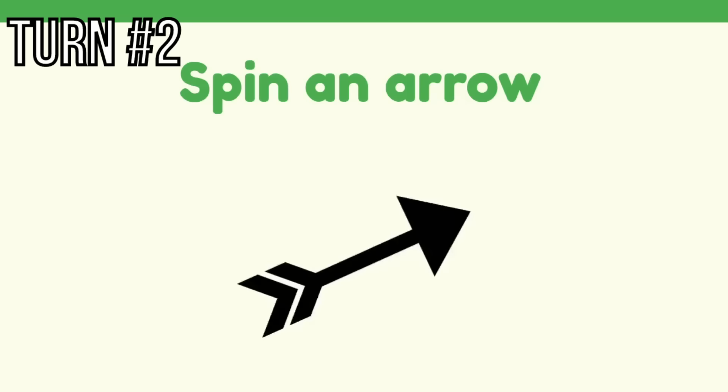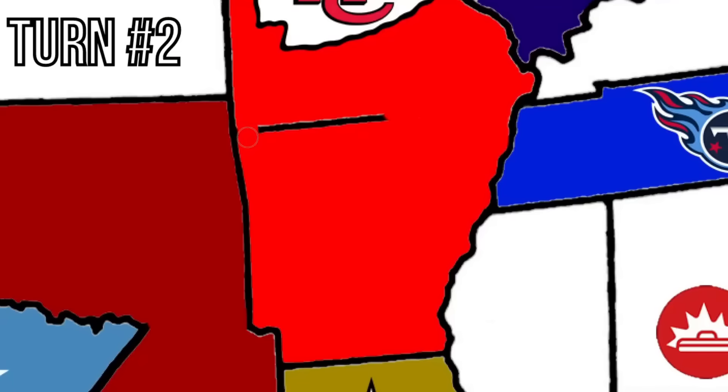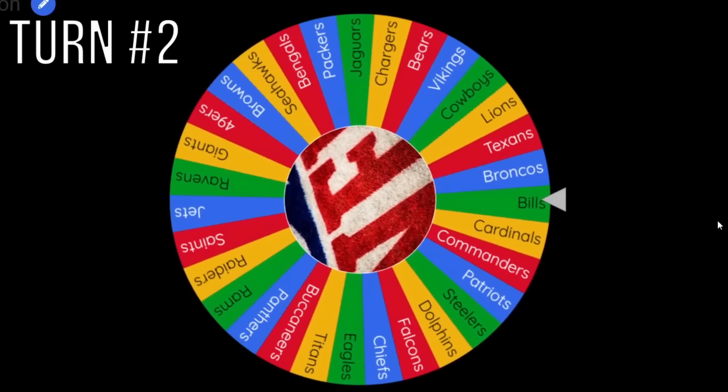Turn number two — we'll start with the Kansas City Chiefs. They'll be going southwest, grazing through Arkansas for an expansion and a free agent. And since the Colts just lost, Jonathan Taylor, a 90 overall X-Factor running back, will be going to the Chiefs. That is really unfair, but those are the rules.